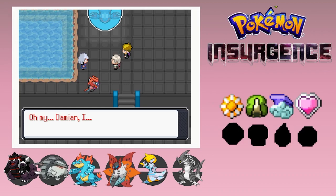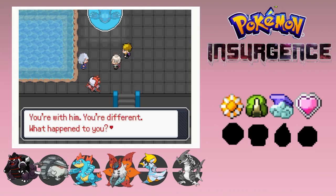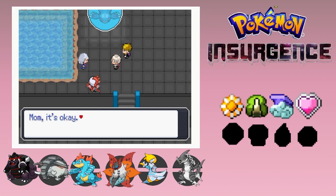Damien - you mean... that's right, your son. Oh my - Damien, you're all grown up now. You're with him. You're different. What happened to you? I left you. This is all my fault. Mom, it's okay. You can make it up to him - just give him the crystal. Why would you want that? The crystal is the power source of Pokemon and we're just as much Pokemon as human now. Audrey, we're trying to help people. Do it for your son.